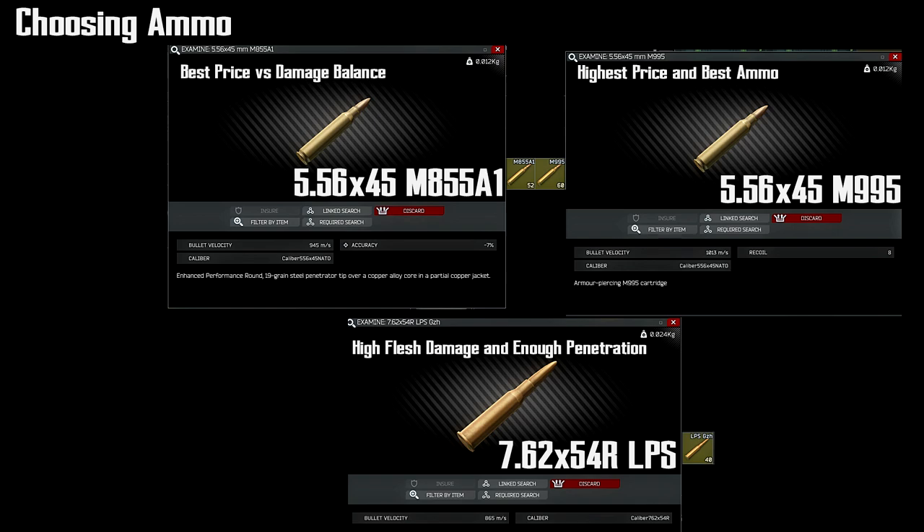For sniper ammo such as the Mosin 7.62x54R, LPS is an excellent all-around ammo. As a new player, it's not even worth using anything else. There is higher penetration ammo available, but LPS fits almost all situations and you might as well just go with that for now.